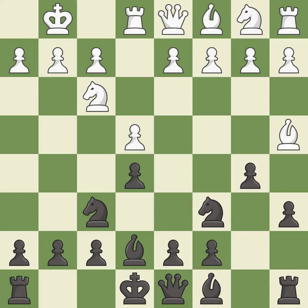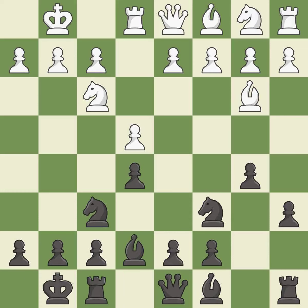b5 gains space on the queenside and forces the bishop to the b3-square. Bb3 is forced, but the bishop is well-placed because it attacks the f7-square. Castling gets the king out of the center and activates the rook. c3 prepares the d4-pawn push, opens up the c2-square for the bishop, and allows the queen to develop on the queenside. d5 takes space in the center, attacks the e4-pawn, and allows the light-squared bishop to develop.